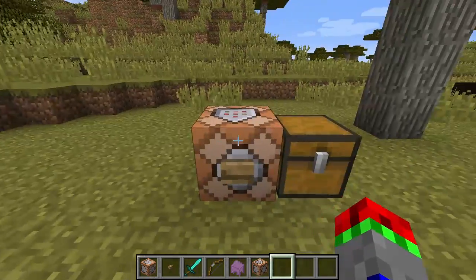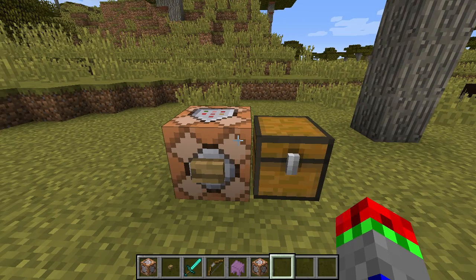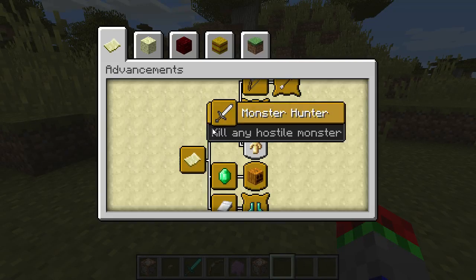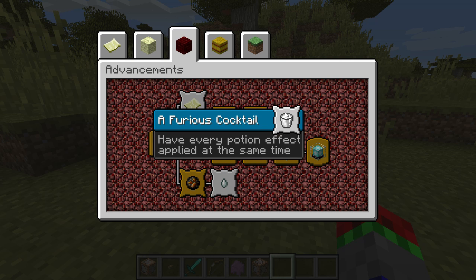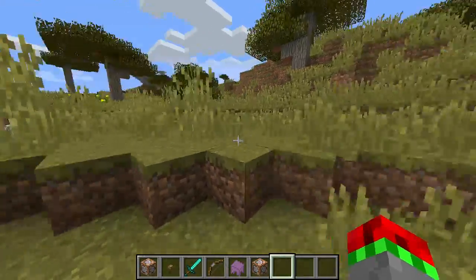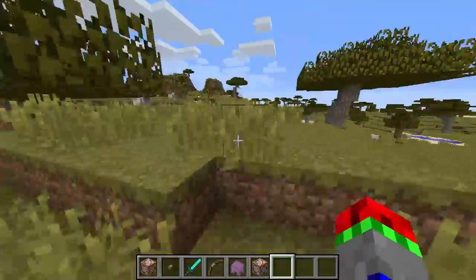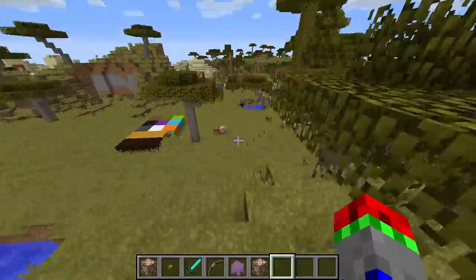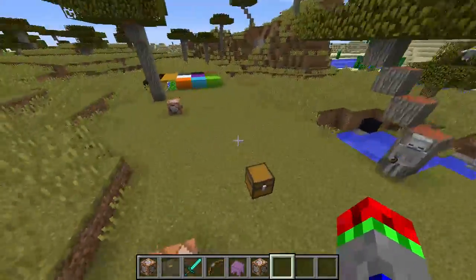Also added in 1.12 pre-2, there's one new advancement called 'How Did We Get Here,' which is a secret advancement — have every status effect in survival mode. Furious Cocktail is just every potion effect, so effects you can get from drinking potions. 'How Did We Get Here' is every status effect, including those from a beacon beam, hunger — every single status effect possible to get in survival mode. So that one is really tricky.